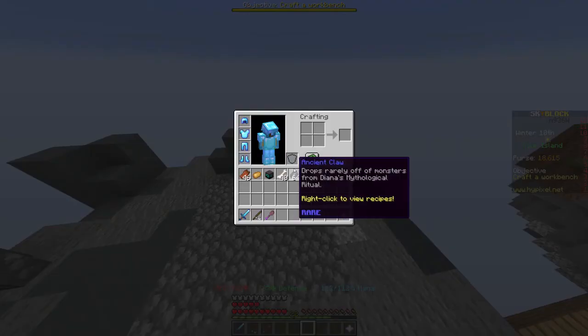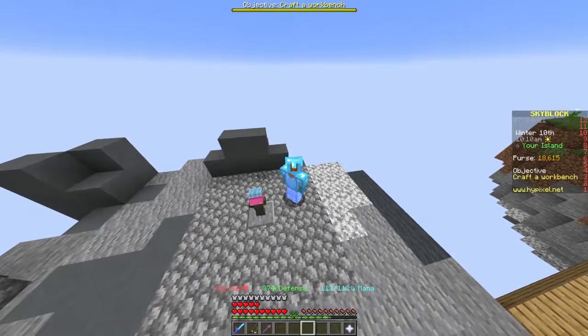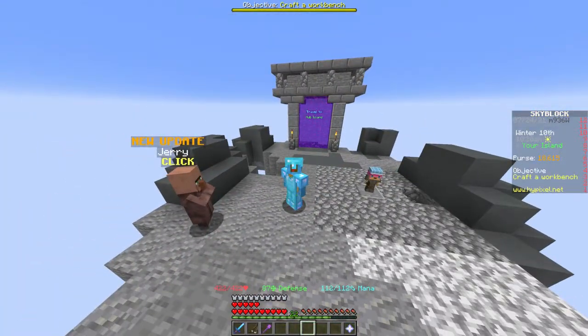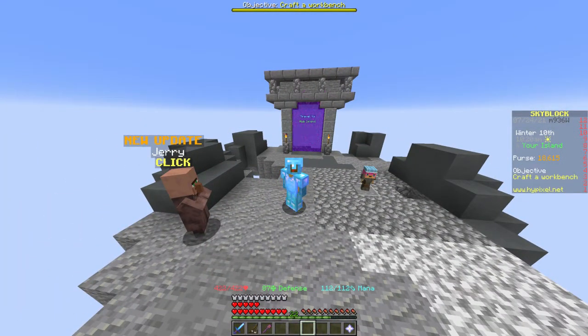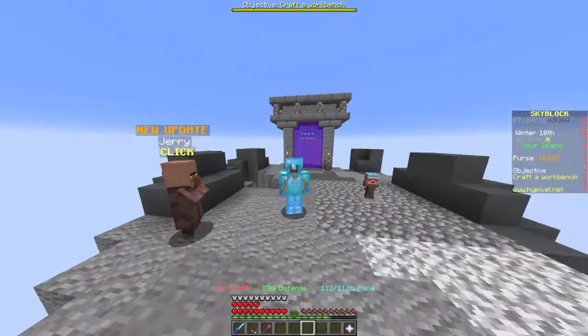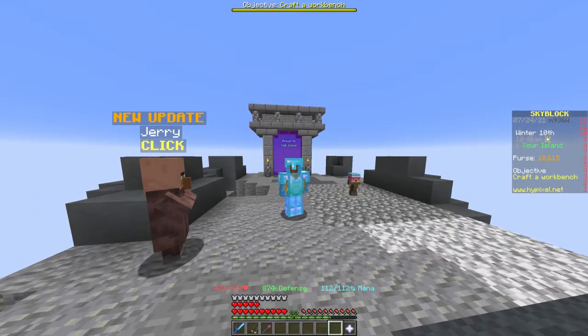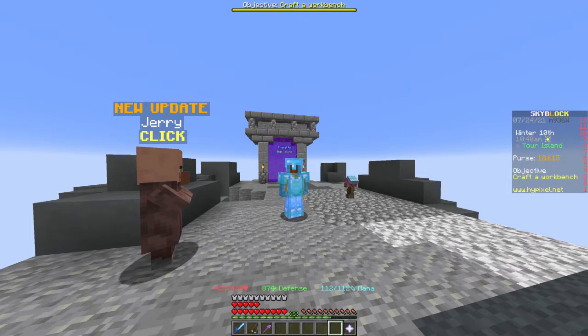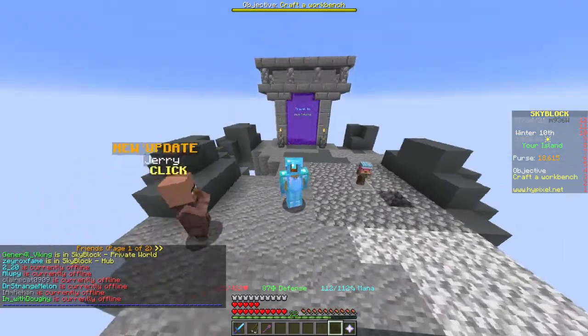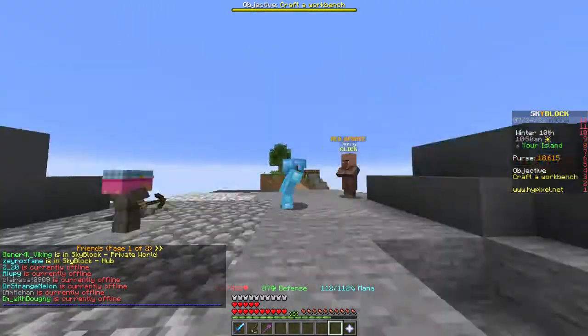Quick update: I got the clay and the fishing minion, and something crazy happened. Apparently people are thinking that I am selling clay or fishing minions, and people kept coming to my island like they don't have a minion — they'd say 'oh you're buying' and then just leave. But then one guy came along and gave me one for free, so I went to my other profile and gave him 700k, and now he's on my friends list. That's how to get a friend in Hypixel Skyblock.